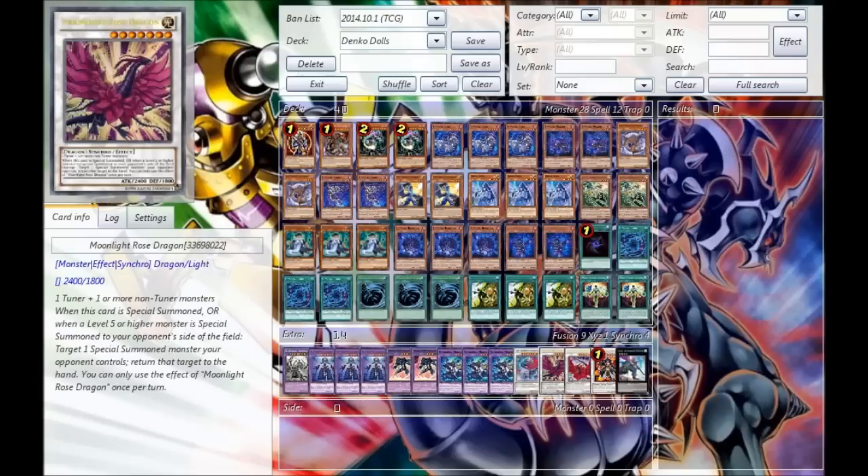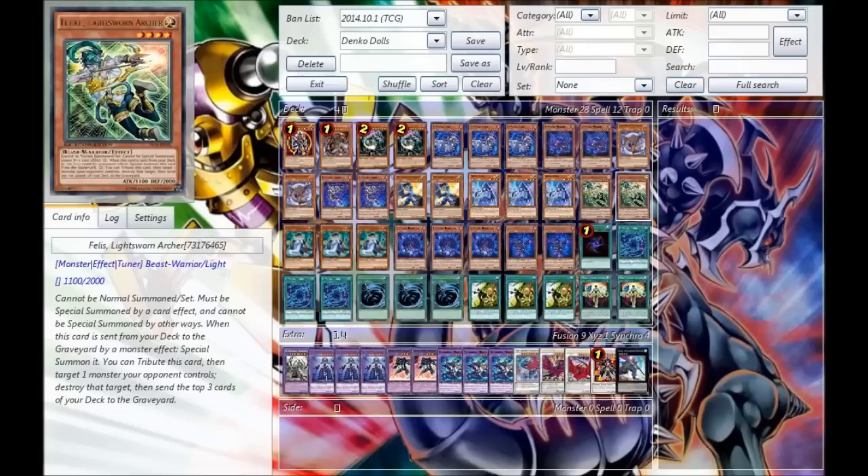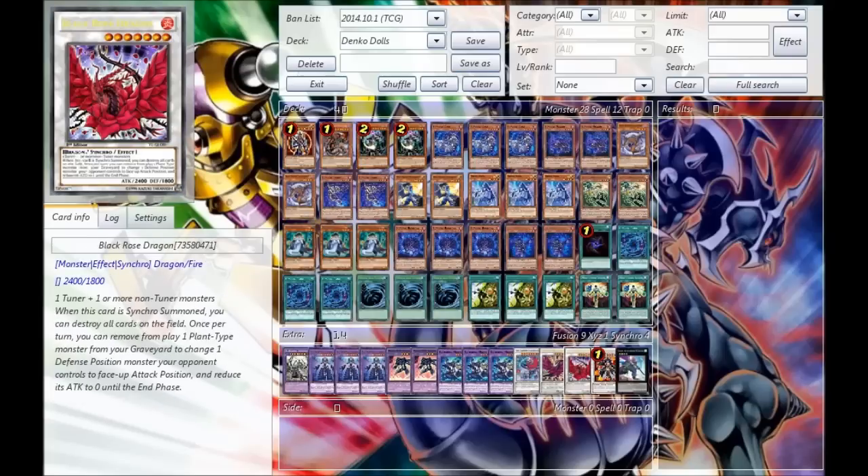You can potentially just run another level 7 or another Rank 4 instead. But yeah, Felis is basically there for the Xyz and Synchro plays she enables, as well as the ability to pop things in the middle. Her own effect is rarely, if ever, used in this — you're just going into Moon Rose or Black Rose.